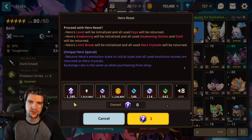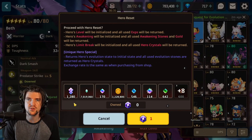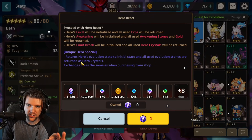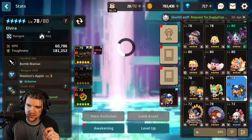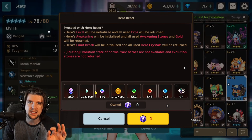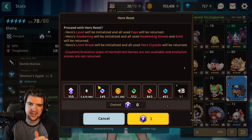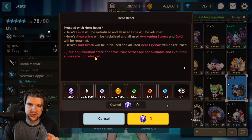That's why when we look at a unique hero reset it shows 1280 hero crystals back. Since limit breaking is only 700, you're getting even more hero crystals back than you normally would if you poured all those resources into fully limit breaking a character. That's one of the main reasons why I recommend resetting a unique hero instead of a natural two-star.